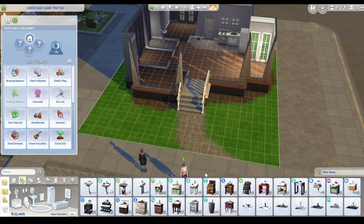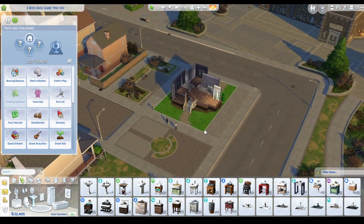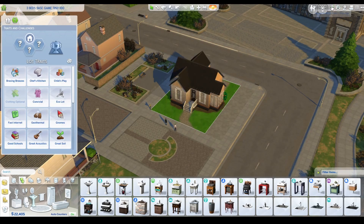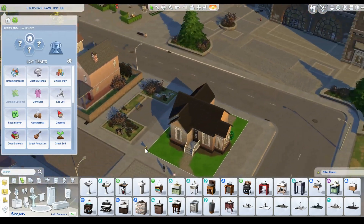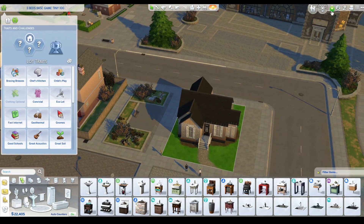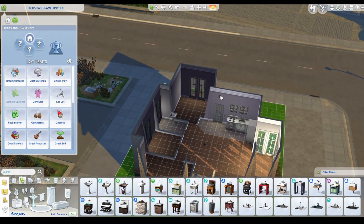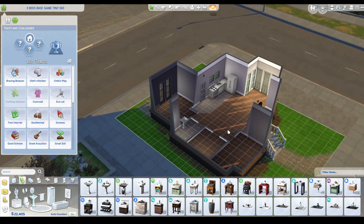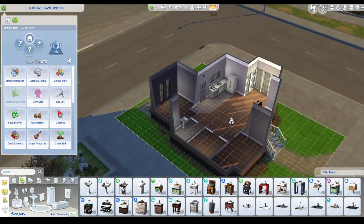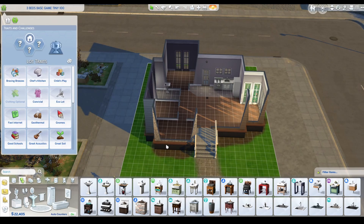I had this idea to do — it's kind of a combination of things I've done before. I've made this little house, I've got this little couple. They live in Evergreen Harbor and they are going to furnish their home with their own two hands. I've given them ten items: smoke alarm, thermostat, sink, a little kitchen, and everything else they can build or get out of the dumpster.